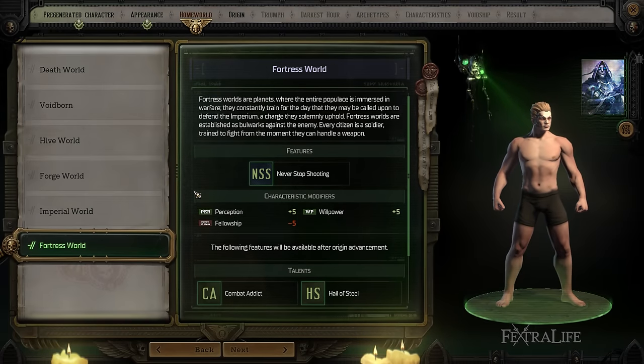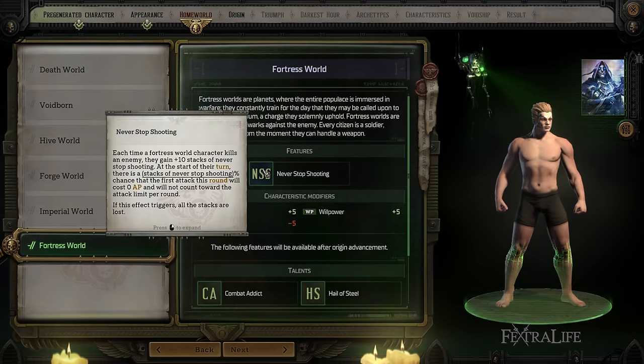For Fortis World, you gain Perception and Willpower but lose Fellowship, so maybe not an Officer if you're picking this one. You gain something called Never Stop Shooting. If you kill an enemy, on the next turn you have a chance to not consume an action point when you attack and for it to not count toward the attack limit per round — because normally you can only attack once per round unless an ability says otherwise. So you might actually get to attack for free and then attack again that round, which can be really strong. There are other talents in the game that increase the stacks of Never Stop Shooting to make it more likely to trigger.